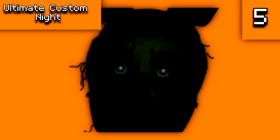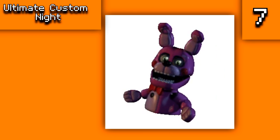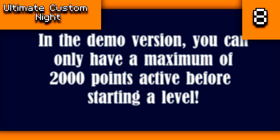There is another Springtrap graphic whose silhouette is unseen due to being on a black background. For unused graphics, there is one intended for the main menu but removed in favor of the offices, power ups, and challenges buttons — though it can still be seen in the top right corner of the Steam screenshots. There is also an unused Bonnet animation brought over from Sister Location, and a demo image stating that in the demo version you can only have a maximum of 2000 points active before starting a level, which was only in the demo Scott sent to multiple YouTubers.